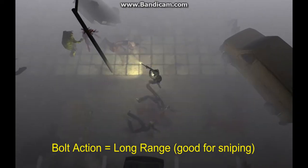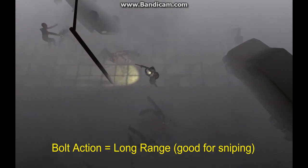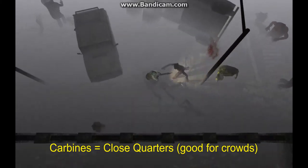Generally speaking, it is good to think of bolt-action rifles as long-range weapons, good for sniping slow-moving targets from a distance. Carbines are better at close quarters, as when dealing with swarms.